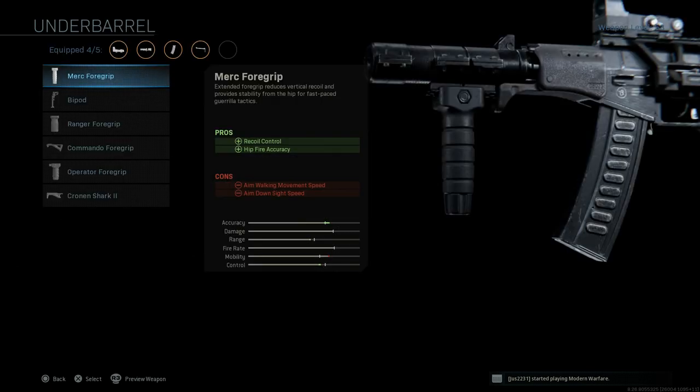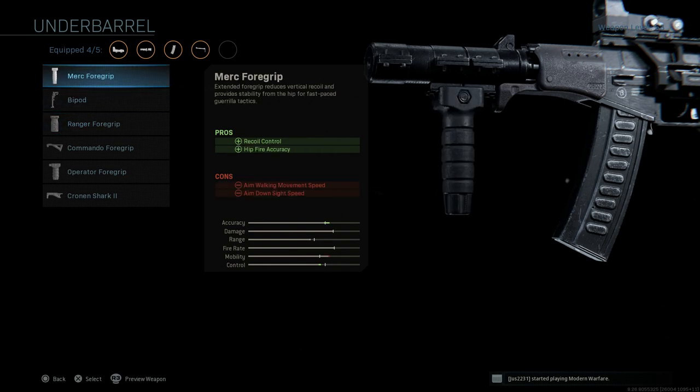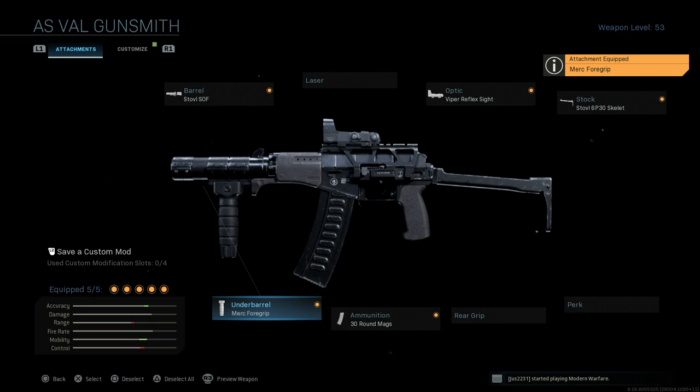Now the last attachment is really personal preference. I'm going to go with the Merc 4 grip — we want a little bit of hip fire action where we can. The pros are recoil control and hip fire accuracy; the cons are ADS speed and aim walking movement speed. The Merc 4 grip is going to help with recoil control more so than the Ranger and some of these other grips. Since we do have the shorter barrel in there, we want to try to mitigate that the best we can. We'll select that.